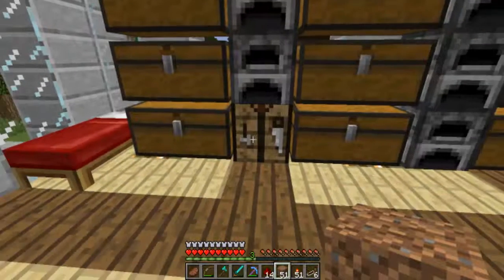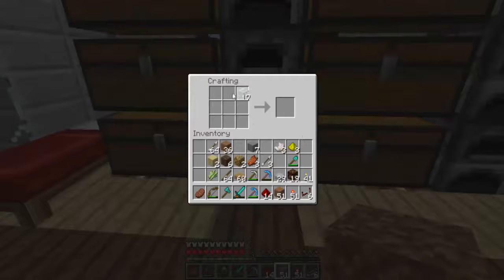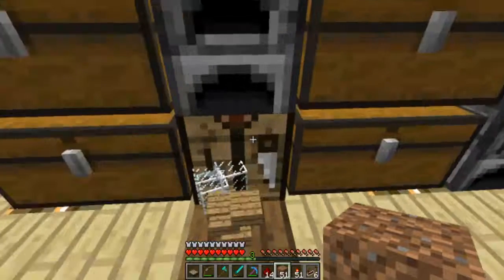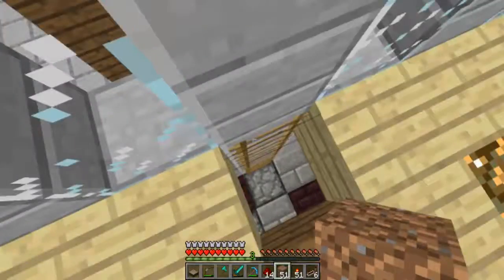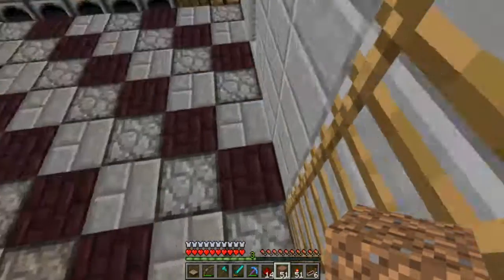Alright guys, I'm back and I figured out the recipe. It's not that hard of a recipe actually - it's just something I wouldn't expect. So it's this - nether quartz - and then half slabs, wooden half slabs at the bottom. Like that. That's your daylight sensor. I had to go borrow one nether quartz - not the quartz block, just one nether quartz - from Dan.